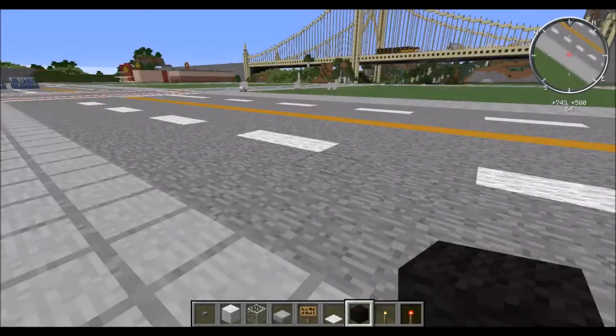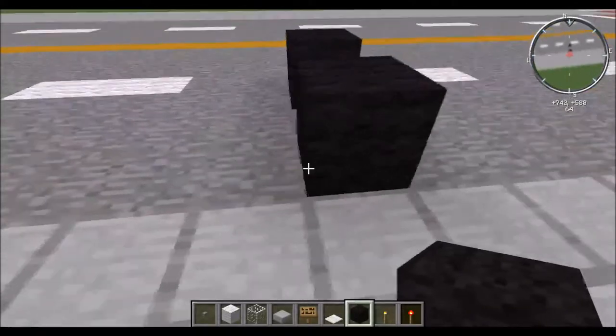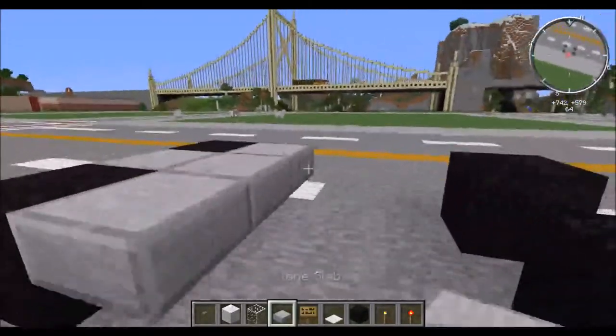Hey everybody, today I'm going to show you how to make a pickup truck in Minecraft. Start with two wool, space it out three blocks, then take stone slabs and build on the upper half of the block.